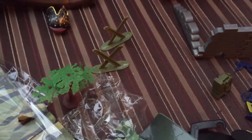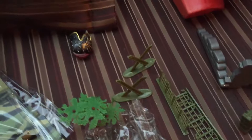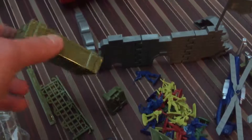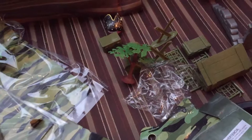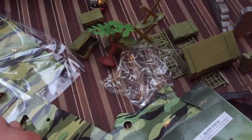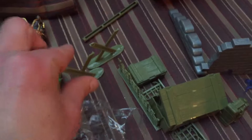This bonsai tree will be in the toy movie — a really big bonsai tree. These trees will be in the toy movie. There's a crate, this too, and this oil drum will be in the toy movie. These ammo boxes and this ammo crate will be in the toy movie. There's another crate, and this stick — it's supposed to stop cars, these are tank stoppers — will be in the toy movie.